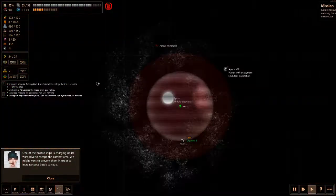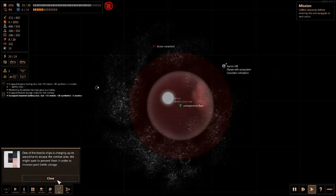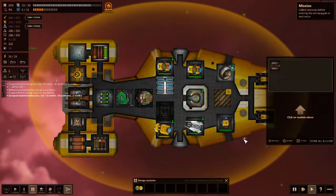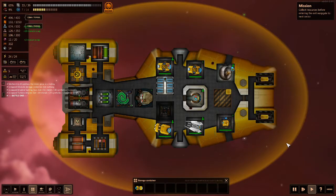We won! Good for us. We got that little message and now we salvage some stuff — we get some fuel, we can get out of here. And they gave us a turbo engine. We're going to scrap their turbo engine.